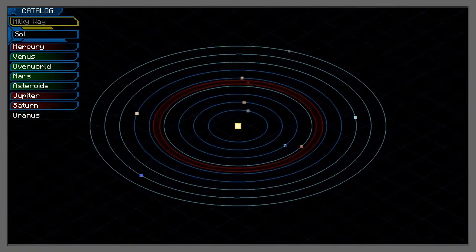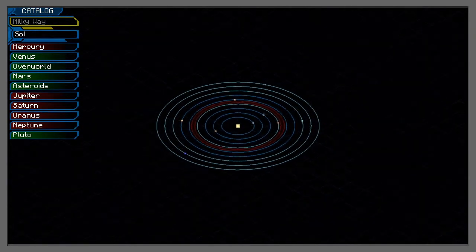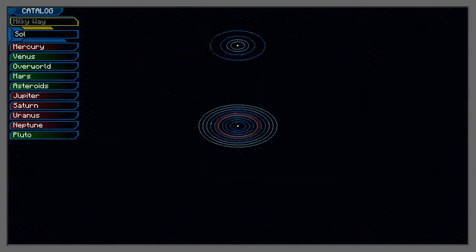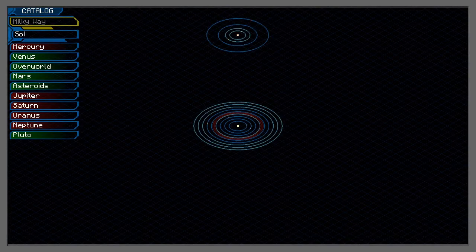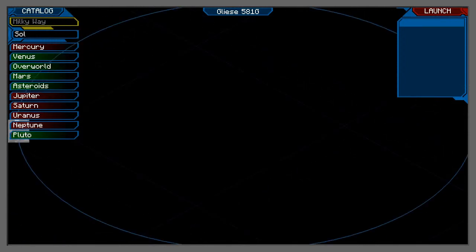We get this solar system view, and I've tried all the planets and any moons. I tried changing the solar system by clicking Milky Way but you can't do it that way. What you can do is mouse-scroll down and you see another constellation. So here we've got this other constellation and we can click on these planets. Let's click on the center bit and zoom in.